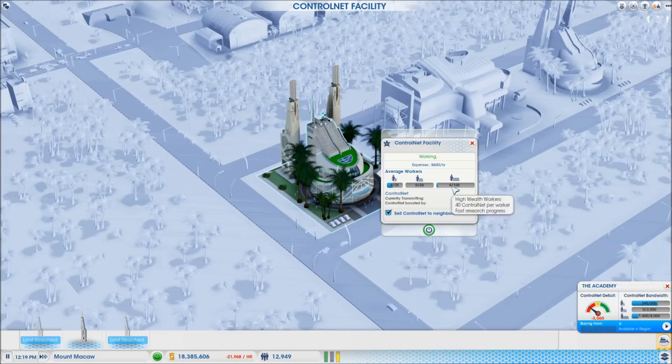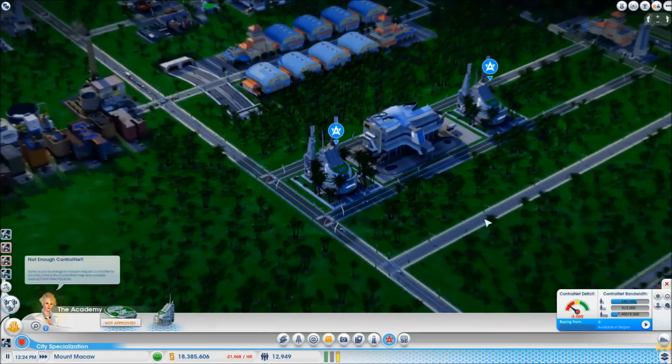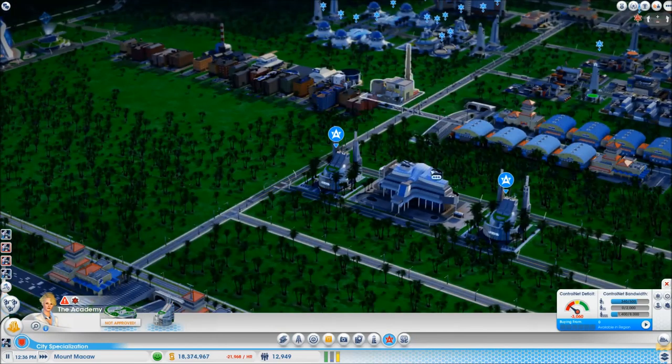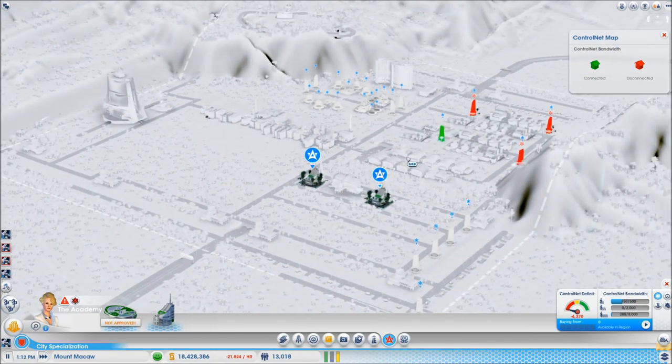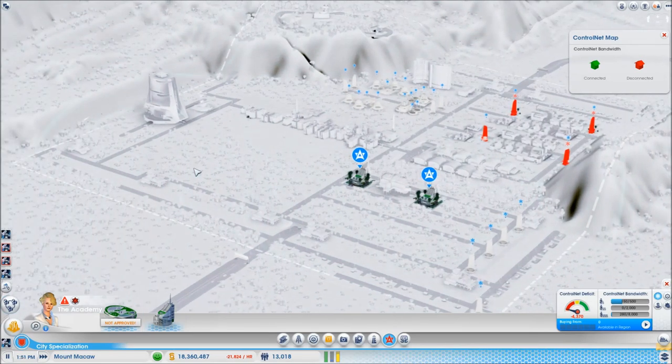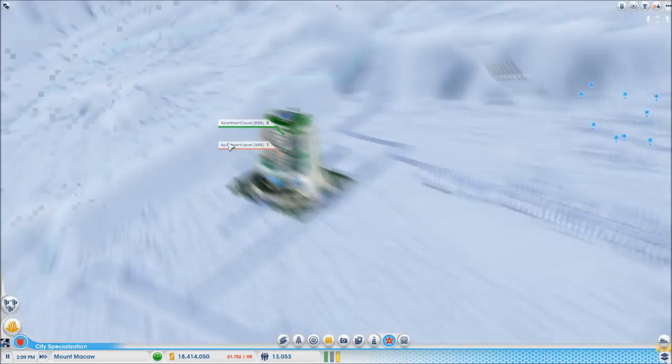With two antenna boosters that's a 50% boost, so one high wealth worker will actually produce 60 control net - that adds up pretty quickly. You can see the control net pulsing out, and on the control net map you can see it covers the whole area. That ground scrubber is now receiving enough control net so it's working, but bear in mind we don't have very many people in here so I'm not expecting amazing output yet.